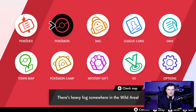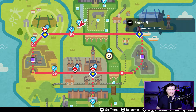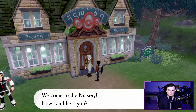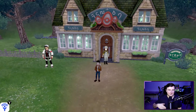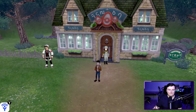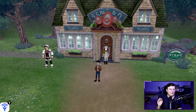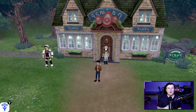You can find daycares in the Wild Area at Bridge Field and also on Route 5. Once you've obtained the Pokemon you want to shiny hunt and your foreign Ditto, bring them to the daycare and leave them there — it's as simple as that. Then you just wait for eggs and hatch them. Your normal odds are 1 in 4096, but with this method you're automatically increased to 1 in 683.